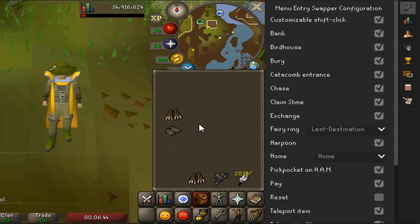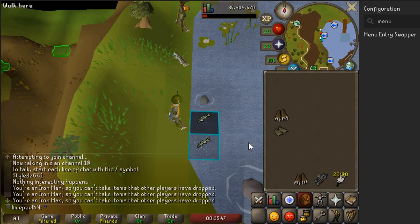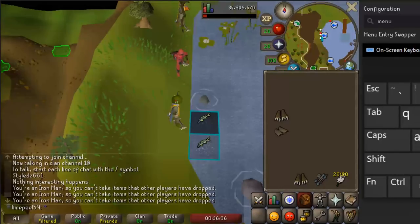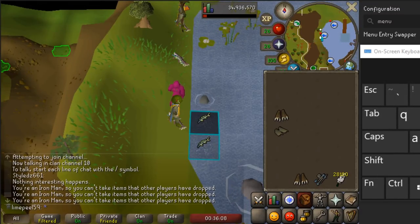Now that all your settings are set up, let's go fishing. Before we get started at the fishing spot, go to your Windows menu and type in 'keyboard.' Open the on-screen keyboard and pull it to the side. I'd recommend positioning it just to the right of your inventory.